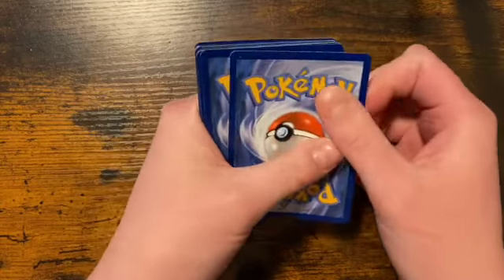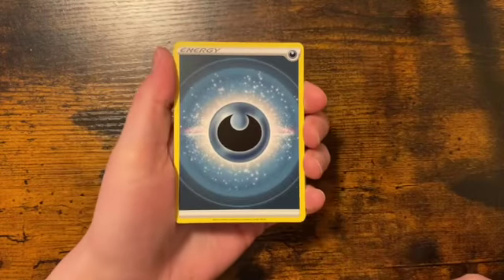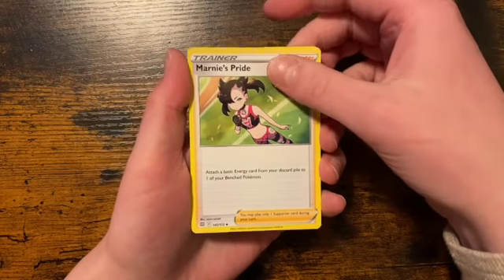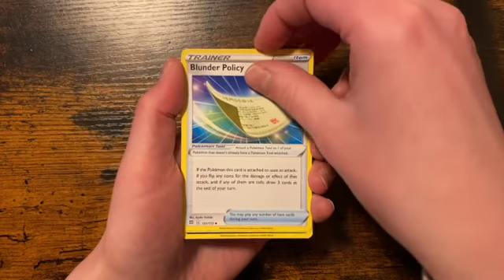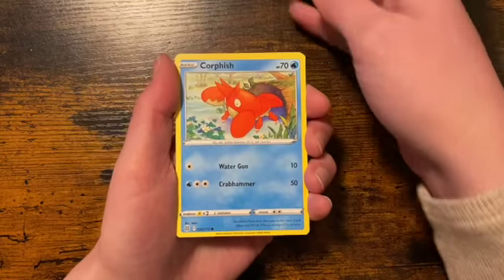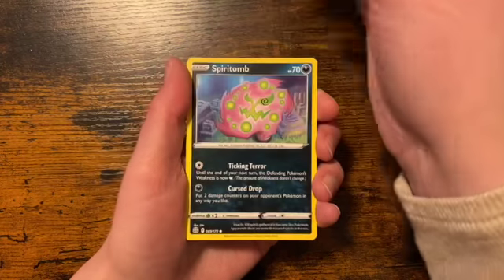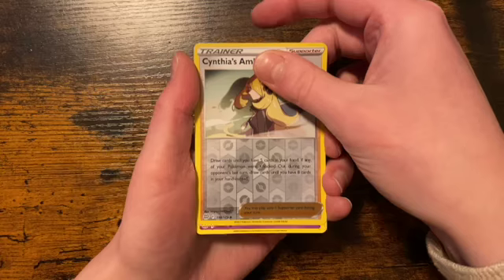Another white card so we're not going to get any V, V Max, or shiny here, but we still have a chance to get a full art like that Dusknoir we just saw. We have a dark type energy, Marnie's Pride, Pachirisu, Blunder Policy, Duskull, Sneasel, Corphish, Magmar, Spiritomb, reverse holo Cynthia's Ambition, and our rare in the pack is a non-holo Alcremie.